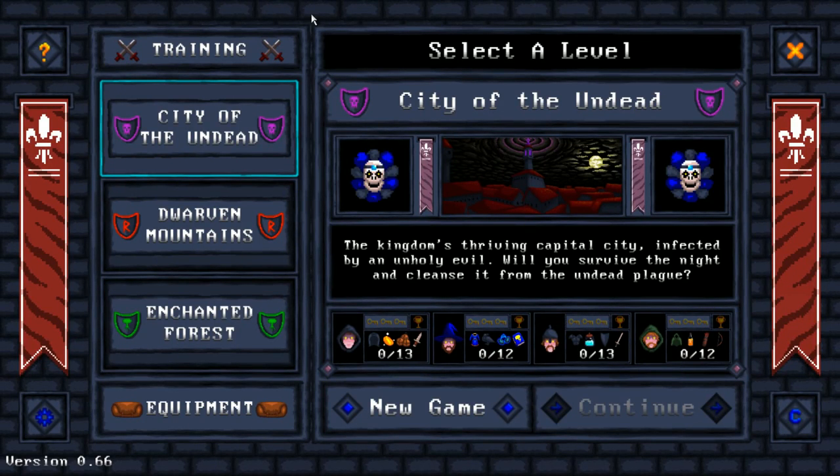I'm Gaz, and this is Let's Quickly Play Card Quest. This game was given to me as a review copy. It's a roguelike RPG battle game with cards — I don't know how to explain this game. We're just going to jump right into City of the Undead.